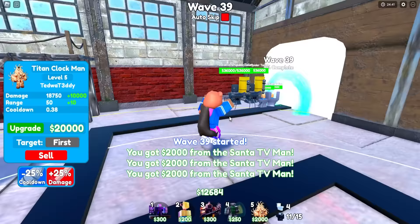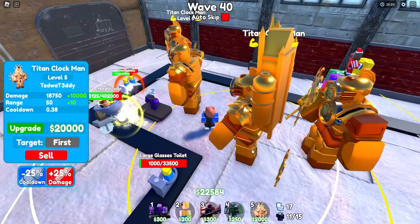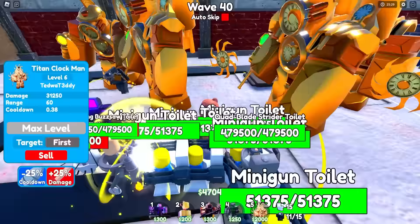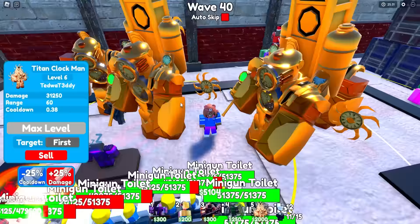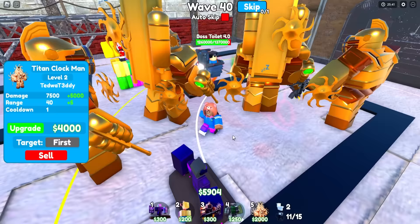They're spawning two of these spider toilets — Balaclava... I can't really pronounce that name. We just got another 20,000, so let's spend it on my guy. Now we've got about the total of both units here — the Titan Clock Man at level 6 is literally doing 62,000 plus damage. That is ridiculous. Their cooldown is just constant — not even close to one second.